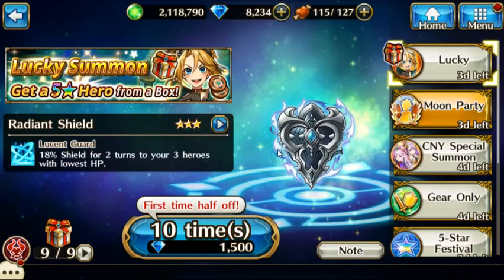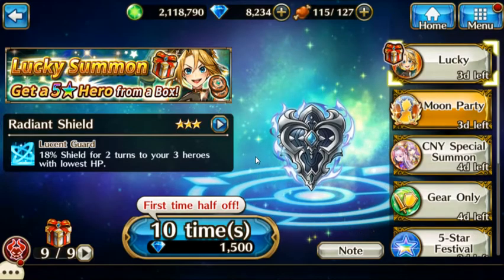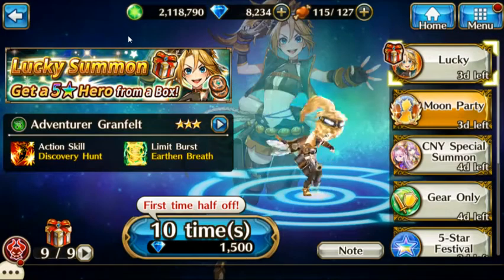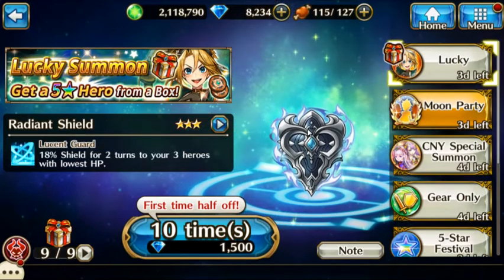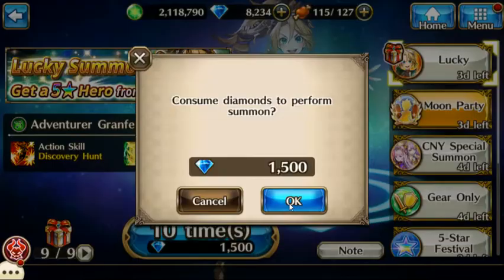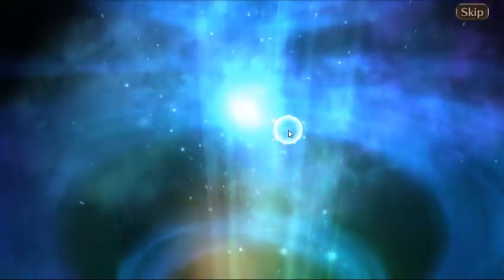Hello everybody and welcome to another summon video. We have a new one that works a little bit different this time — you get these prize boxes with random prizes in them, and one of them can be the featured five-star hero from the box. The equipment you can get from it is pretty good as well, so let's do the summon and hope I get something good. Here we go.